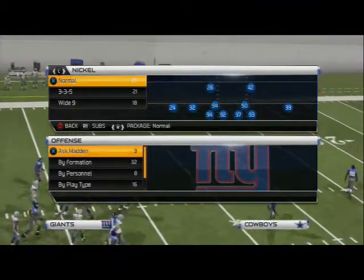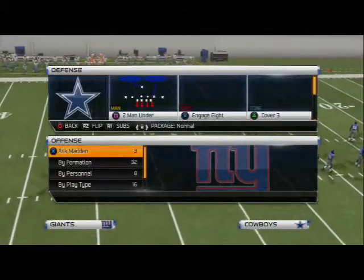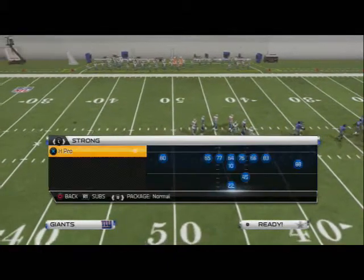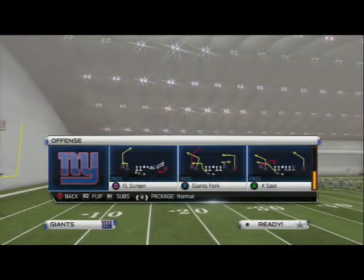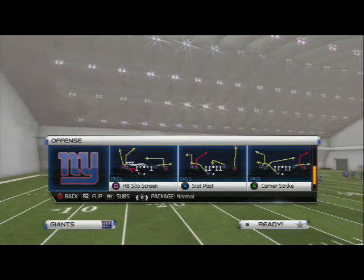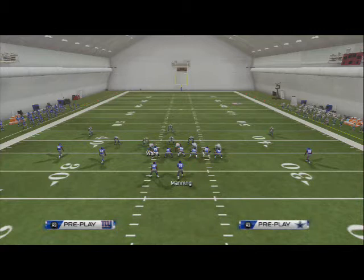Alright guys, let's hop into this 46 Normal formation. Welcome to the Scheme of the Week: Defense. We're going to be taking a look today at the Fire Zone 3 — that's our base zone blitz. We like this blitz as a starting point, and tomorrow we're going to show you a blitz that sends two guys free to the quarterback. This one only shoots one guy free.